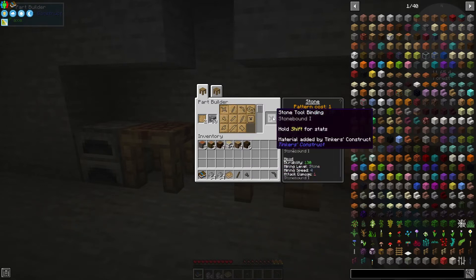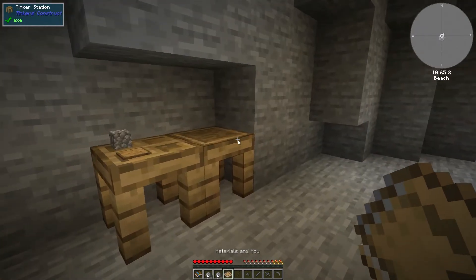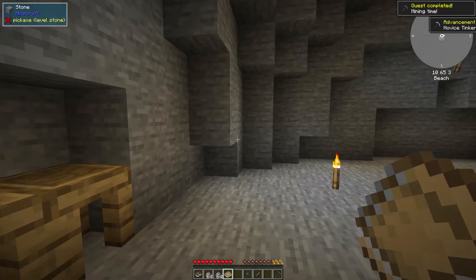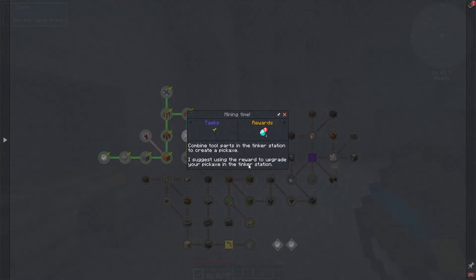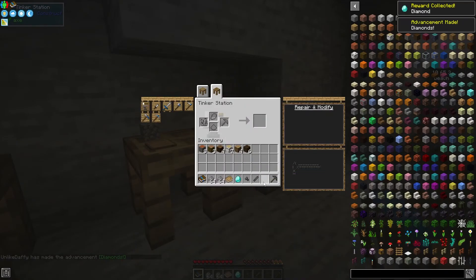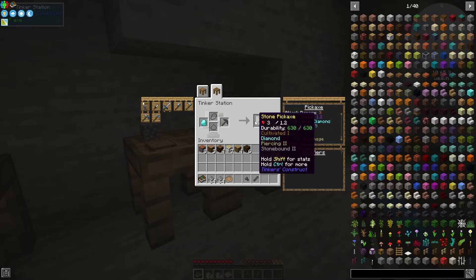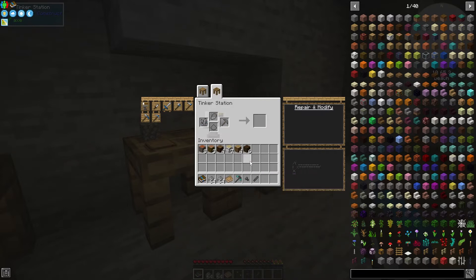What do we put together in here? A pickaxe — with the handle, head, and binding. We get ourselves a nice stone pickaxe. The quest says to combine two parts in the tinker station to create a pickaxe — done. It also suggests using the reward to upgrade the pickaxe in the tinker station. Do I waste a diamond on a crappy stone pickaxe, or wait until I can get a better build? Nah, let's go for it — all we got to lose, we can always just make another.